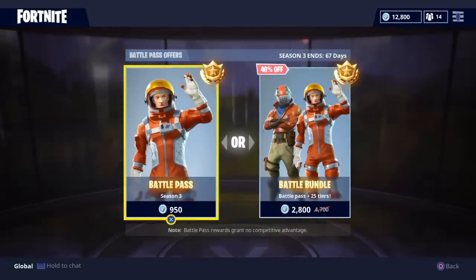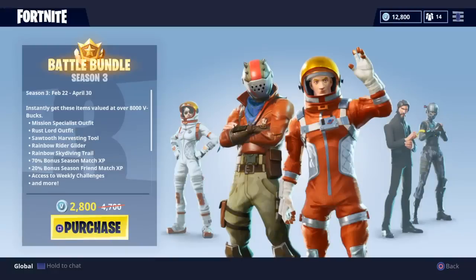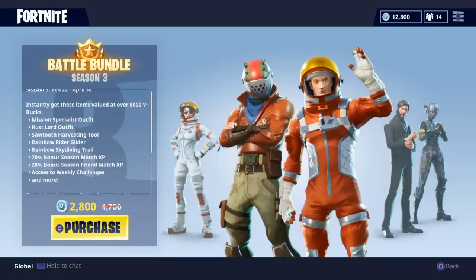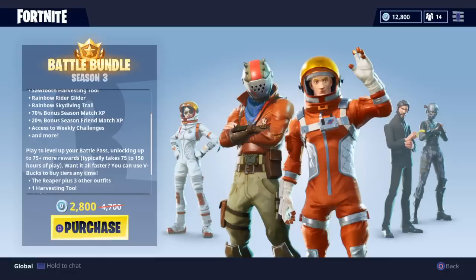Let's buy the Battle Pass. Obviously I need to buy the bundle because I save one thousand nine hundred V-Bucks. Let's go buy the Battle Pass bundle so I get the Mission Specialist outfit, Rust Lord outfit, Sawtooth harvesting tool, and Rainbow Rider.